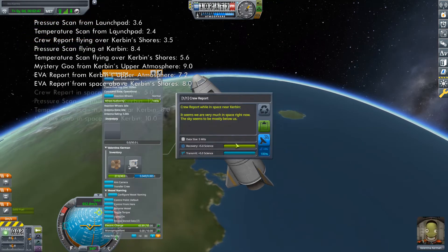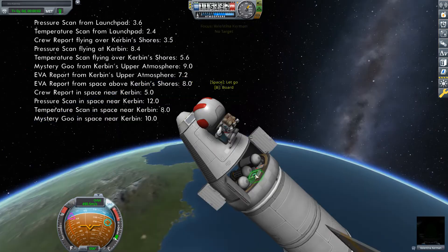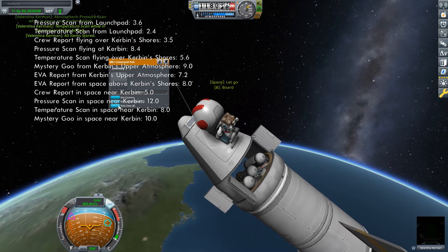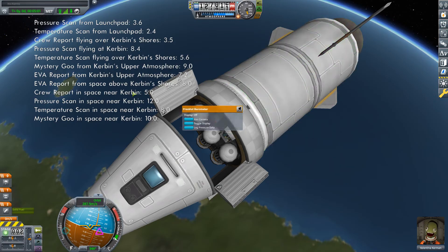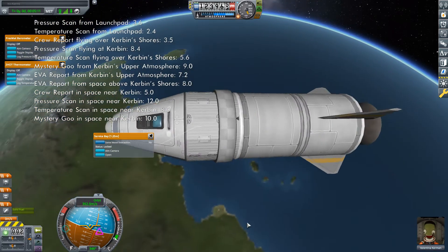While in space, perform a crew report, pressure scan, temperature scan and a second mystery goo observation. EVA your pilot again and collect the data from the barometer, thermometer and command pod, once again freeing up those experiments so they can be rerun. Then once again, take the menus for the barometer and thermometer and pin them to the side, and close the service bay doors in preparation for reentry.